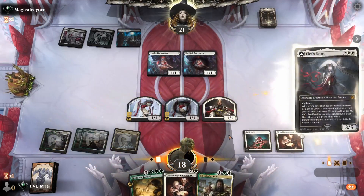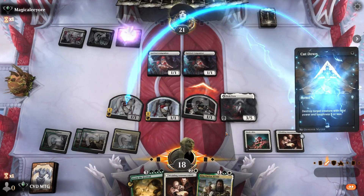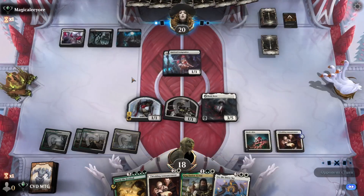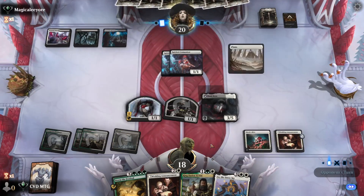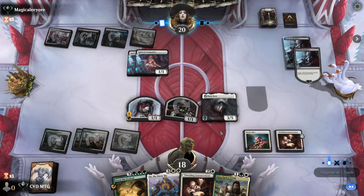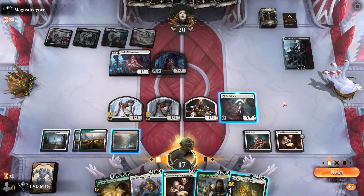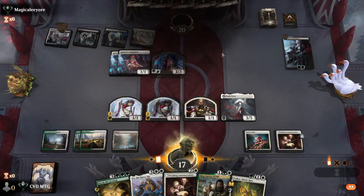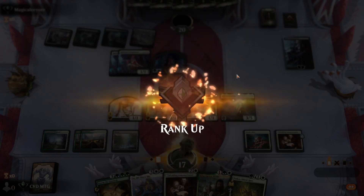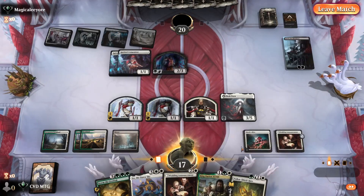Let's go with Elesh Norn. Let's jam — they cut down the mite and they take a hit and we draw. Sorin the Mirthless — they make a vampire and pass. Opponent concedes. I mean, I was about to play Darien and then go with the Hare Racing adventure, which would have been absolutely brutal for the opponent to deal with, so I don't blame them. GGs.